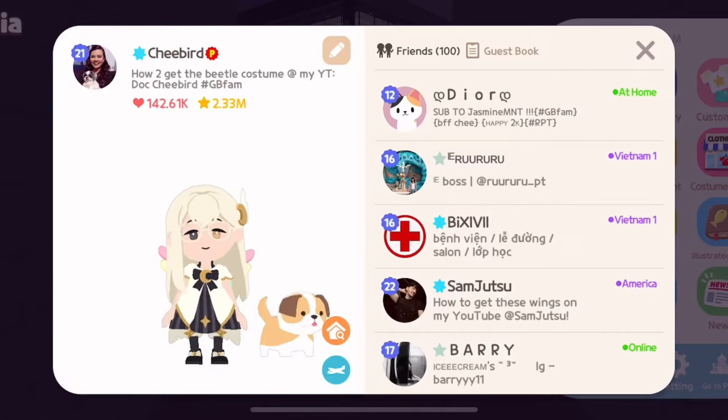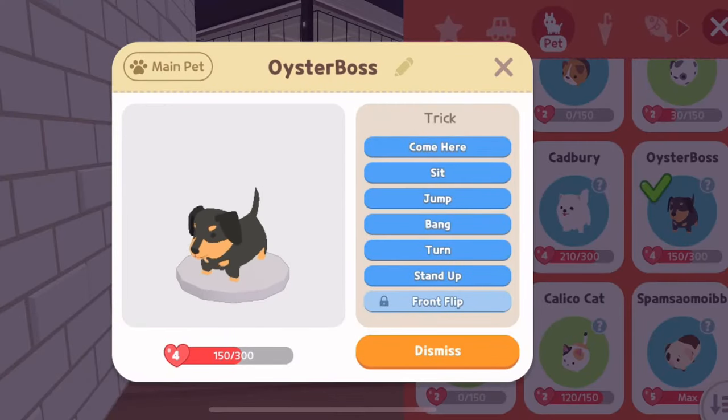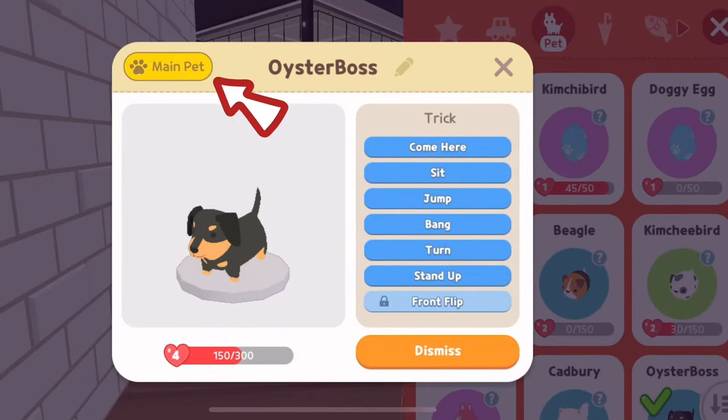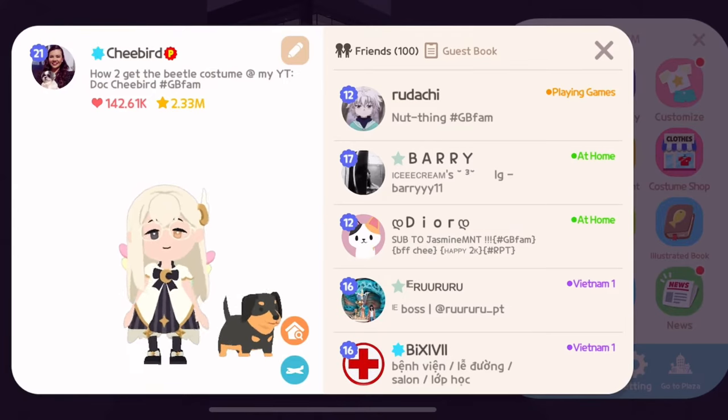2. Main Pet. You can set the pet to be seen with you on your profile by clicking the main pet in the pets page. Just click the pet that you want and on the upper left area, click Main Pet. The main pet that you set will always appear with you on your profile.